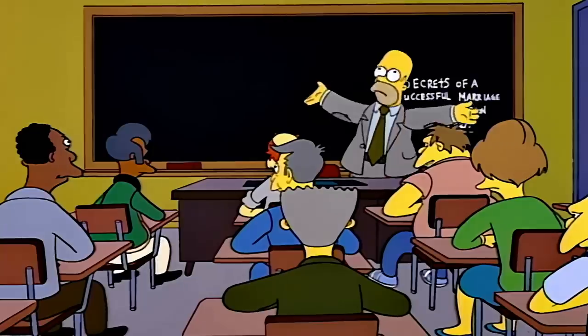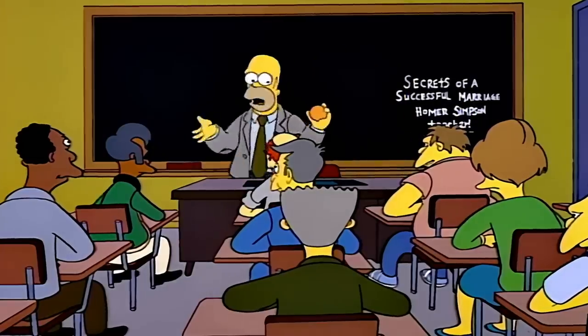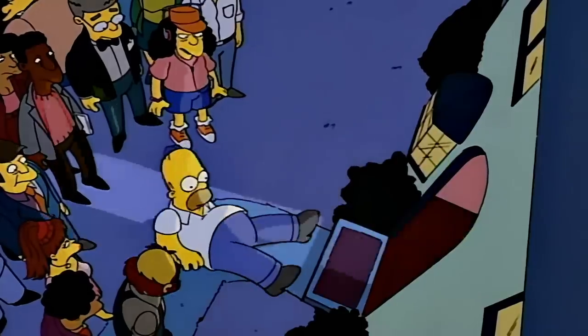Homer gets a job at the Adult Education Addicts giving tips on a successful marriage, which is ironic because the job basically devolves into him gossiping about Marge and almost ends in divorce. This is a storyline where Homer's selfishness, not his selflessness, drives the plot.